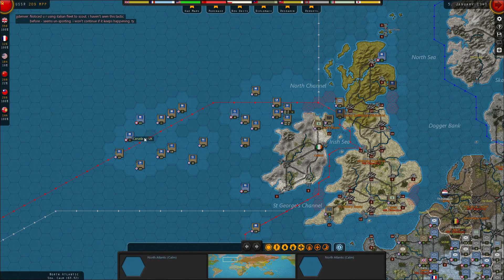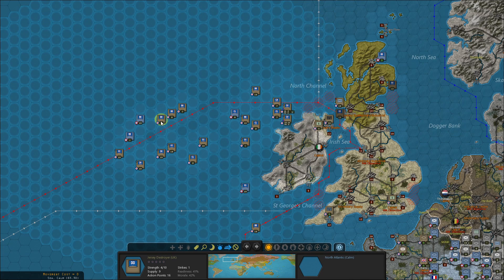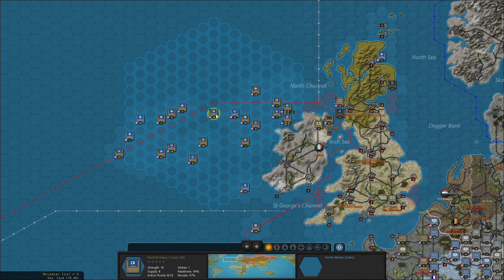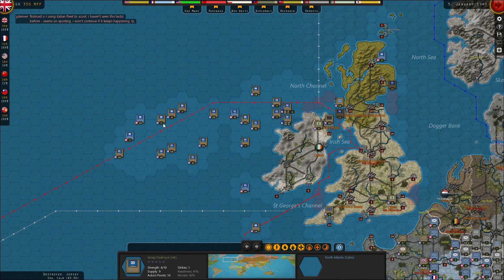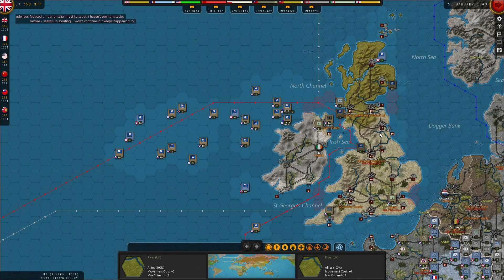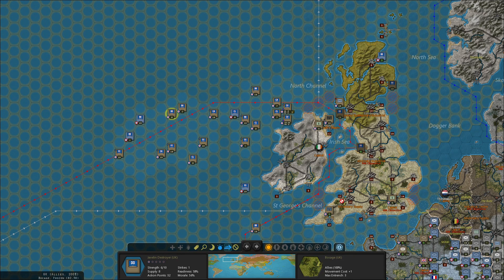The trick here is that every time a unit is lost, you lose national morale, which is really important. So I want to make it back to port with all of these ships without losing any more. I believe they've left the area, so it seems pretty safe to go back to port. Let me verify that by moving a cruiser through the area, and then I'll send this destroyer back, and this destroyer can go to these ports.